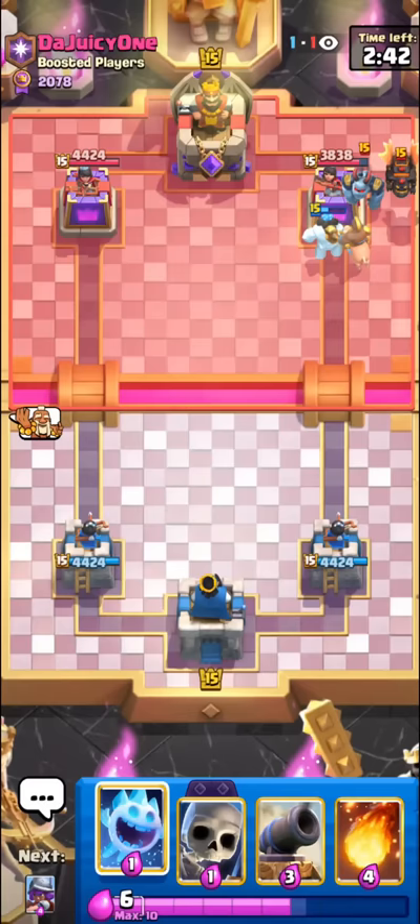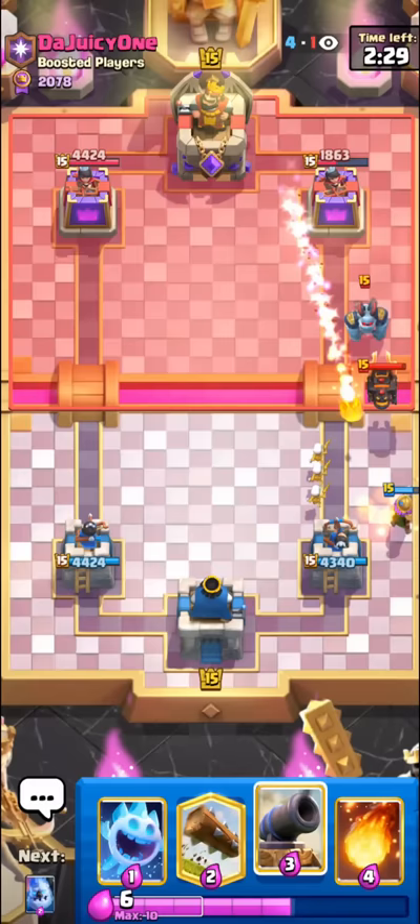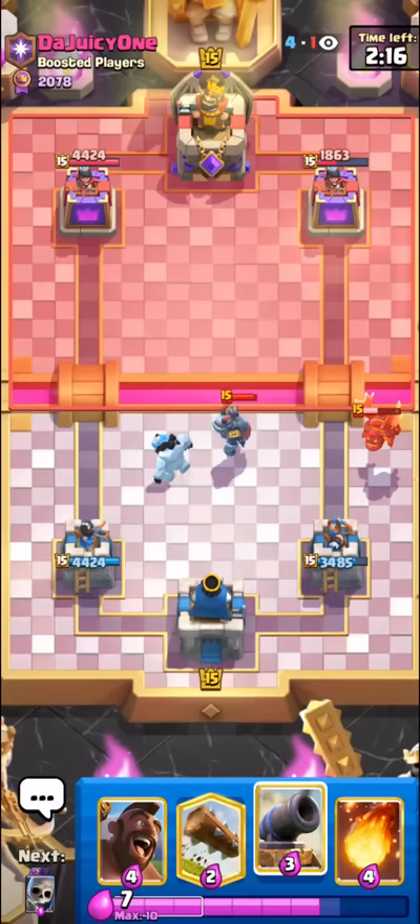We're up against the lava hound deck and we have a pretty bad cycle — no musketeer yet. This could be a little bit hard to defend. A lot of people struggle against lava hound with hog rider, so I'll try to show you guys how to win. We have no way to deal with this lava hound right away, so we just have to focus on the mega minion — we can pull it with the ice spirit and then kite it using the ice golem.